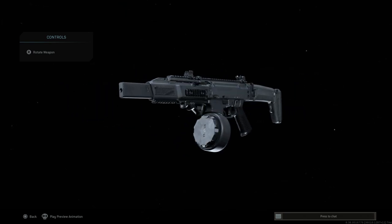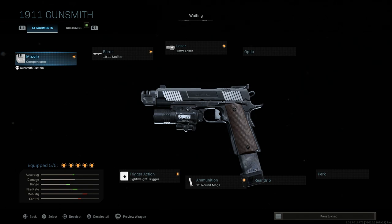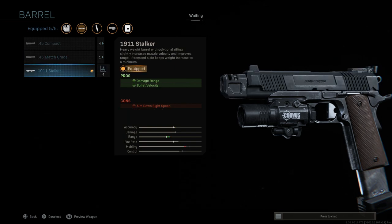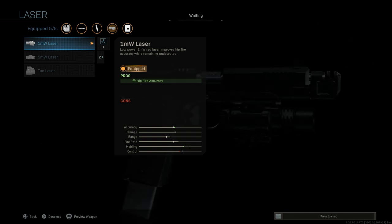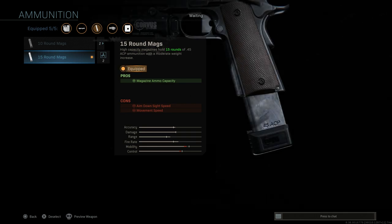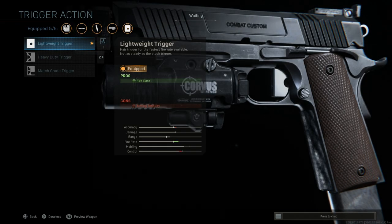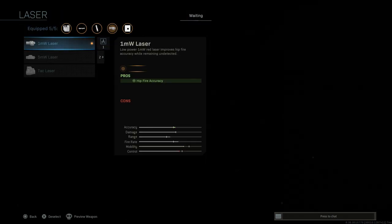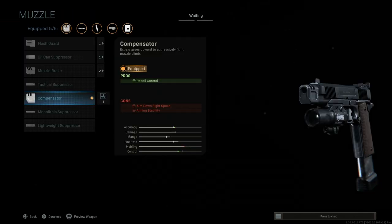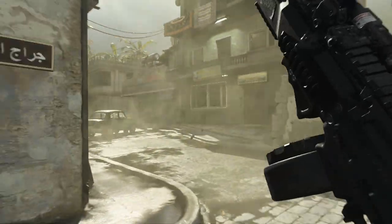That's the Scorpion Evo modeled after the blueprint — it looks pretty nice. Then for the M1911, the same blueprint attachment options: a compensator, the Stalker barrel — though the Match Grade barrel might be better for added recoil control — a 1-milliwatt laser, the 50-round magazine which is a must given the low ammo capacity, and the Lightweight trigger for faster fire rate. You'd probably want to swap in a tac laser and the Match Grade barrel, and maybe add a suppressor or muzzle brake as well.